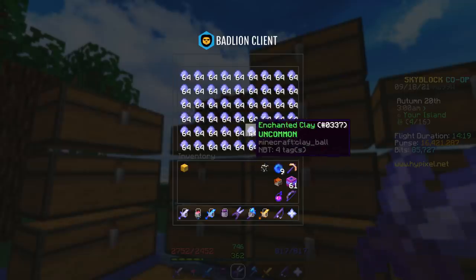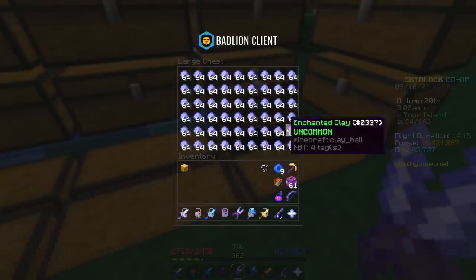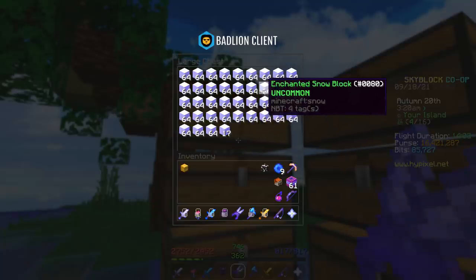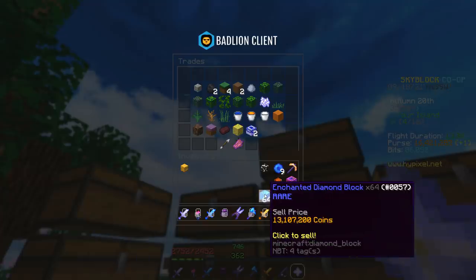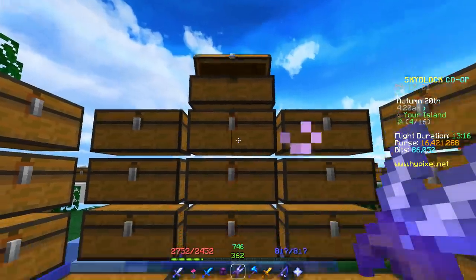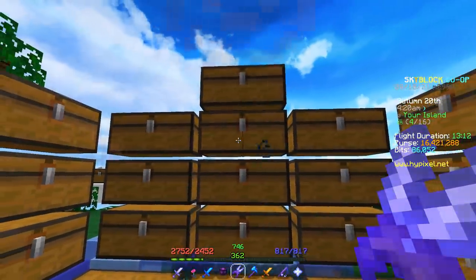I have over nine double chests of enchanted clay — like almost every single chest here is full of this stuff. And an extra two and a half double chests of enchanted snow. I have over three stacks of enchanted diamond blocks, each one worth 13.1 million coins. So even though I am a complete idiot who lost over 100 million coins to dying, I have quite a lot of coins still.